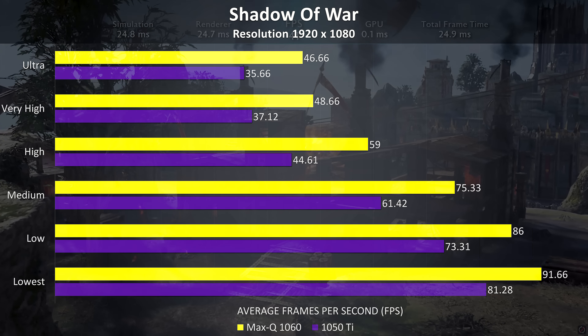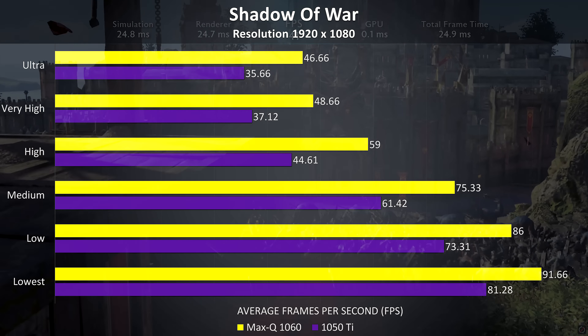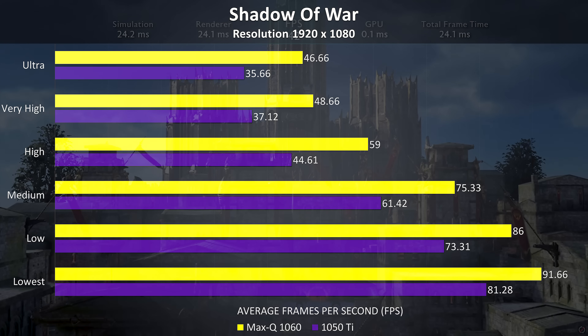Shadow of War using the built-in benchmark showed a fair improvement of 24% with the Max-Q 1060, allowing us to average 60 FPS at high settings, while the 1050 Ti needs medium settings to achieve a similar result.